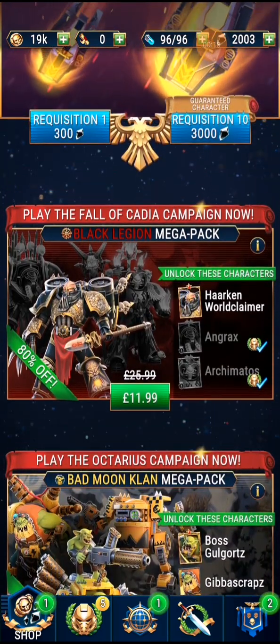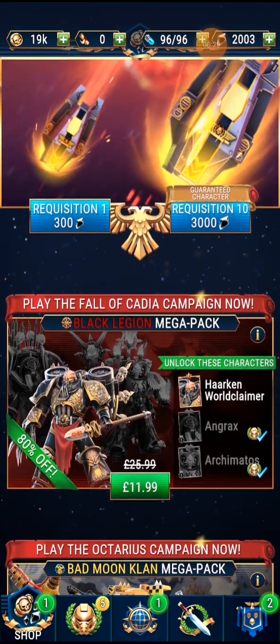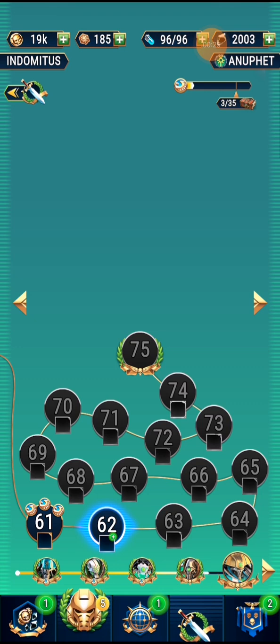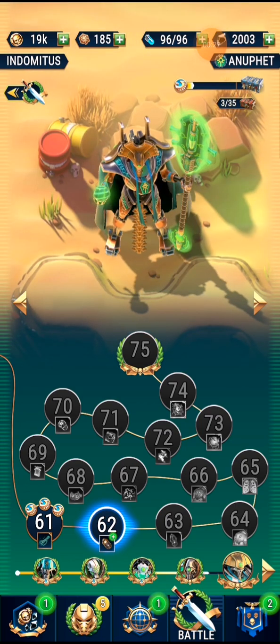So, the first thing to point out is, obviously, the various screens - you have various characters, various controls, with the options down at the bottom. It's worth noting that if there is ever a green one, it means there is something you can do.